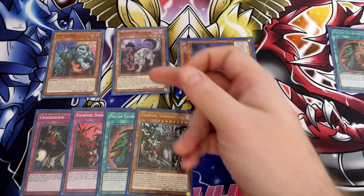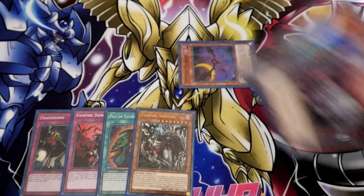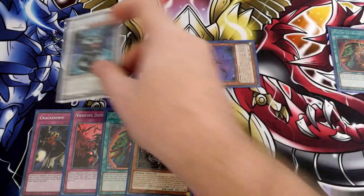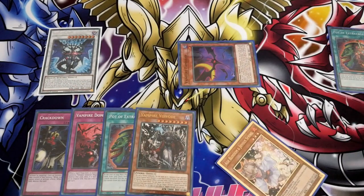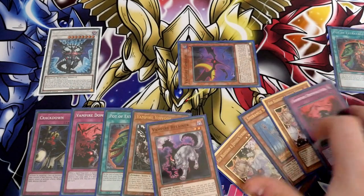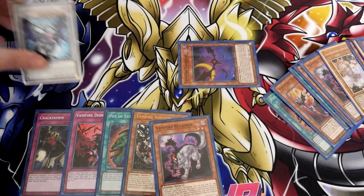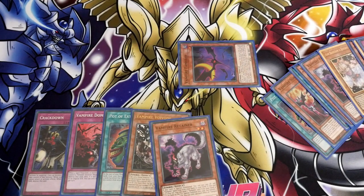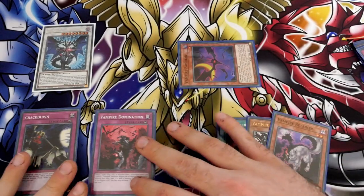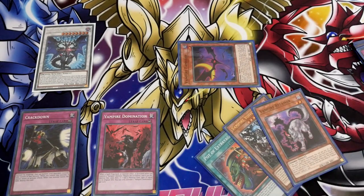Also keep in mind these are going to get banished when they leave the field. Retainer is a level 4, so you can keep Familiar in defense just so you've got a Vamp on board. You can then synchro these two together — I would go for the Chaos Ruler, just because of the ability of excavating. Excavate five cards: one, two, three, four, five. I got Retainer — sets up your Graveyard a little bit. It would have been better if it excavated a Mizuki, but you've got your Retainer for future plays. You can set the Crackdown and set the Domination. It's not as good as the last one, but you've got more preparation for the next turn.